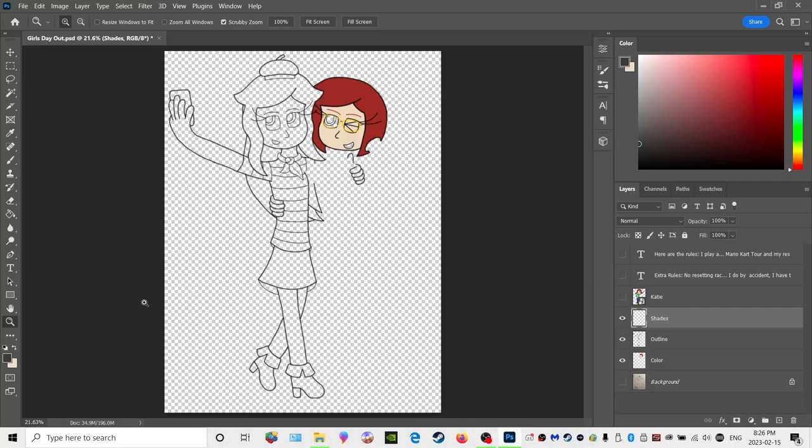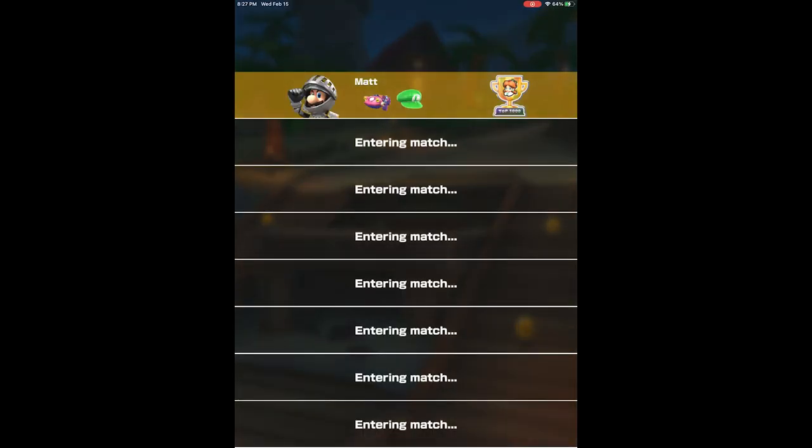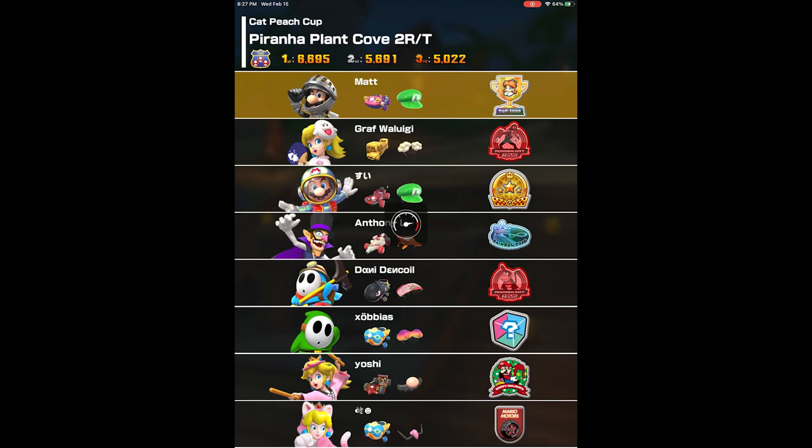I'm doubling up again playing three tracks, but I want to play a different course. I think it's time I show off the signature track of this tour — Paranaplant Cove. I'm playing Paranaplant Cove 2 reverse trick. I can't pick from the top shelf, just mid-shelf. I want to use Night Luigi — I've had him for so long and never used him. Hitting okay and we're in.